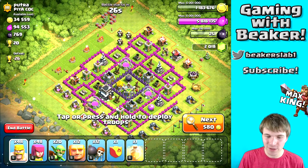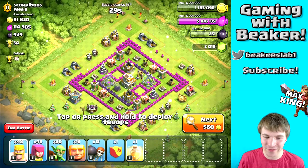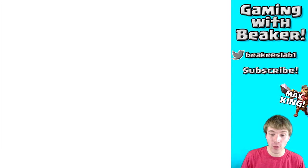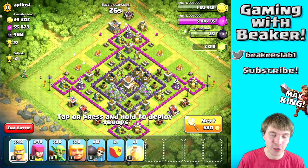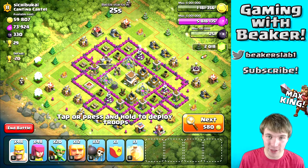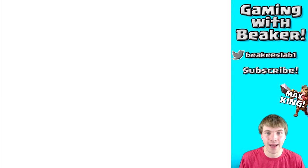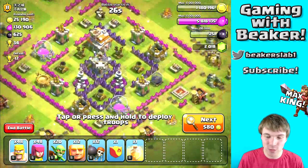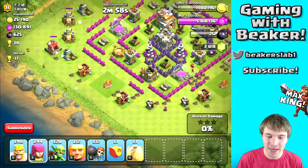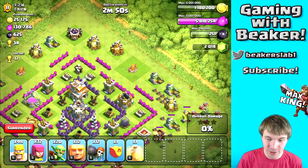That base is pretty good but it's all the way in the corner and I don't have the Barb King. Probably could take it, but let's find something easier — we're being lazy today. That one's easy but not much dark elixir. Let me know in the comments how your dark elixir farming has been going with these boosts. Mine has been great, no complaints — finding dark elixir really easily on this account and on my Town Hall 10 account too, except sometimes on weekends the loot is a little dry. But with the loot bonus in Master's League it's not that bad.